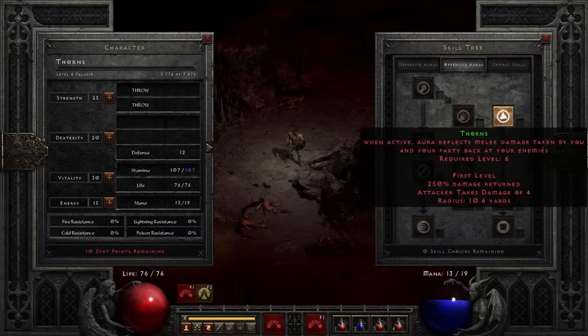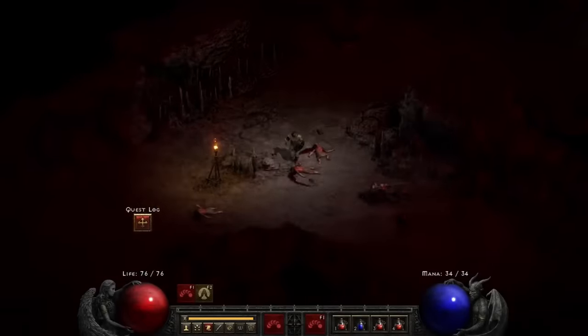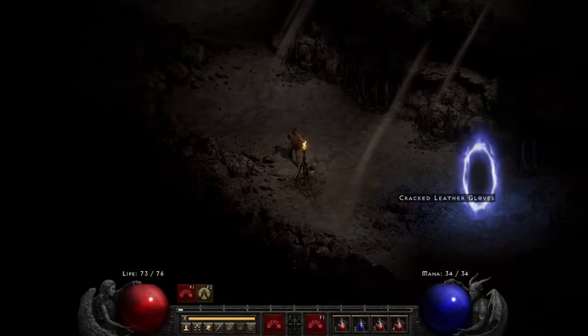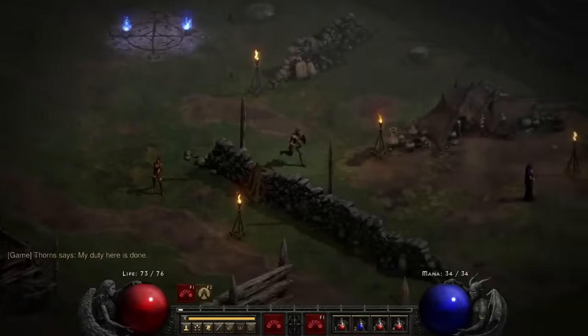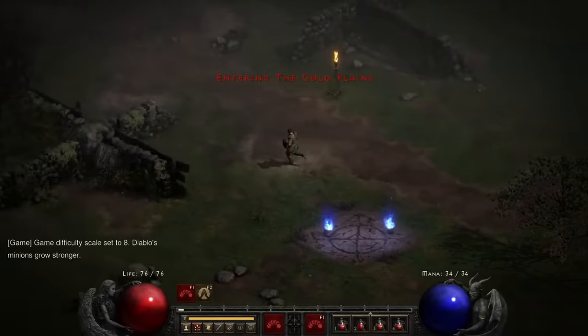And yes, this is why I chose the Paladin class. The Thorn skill does the exact same thing that the armor skill does. The only difference is that it has a larger radius, and that it does significantly more Thorn damage than my armor ever could. But we've still got two more levels to go before then. I clear the Den of Evil, return to Akara for my free skill point and a refill of my scrolls and potions, then head to the Cold Plains to do it all over again.